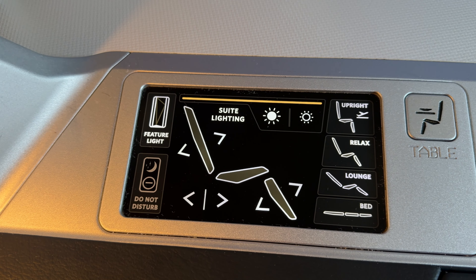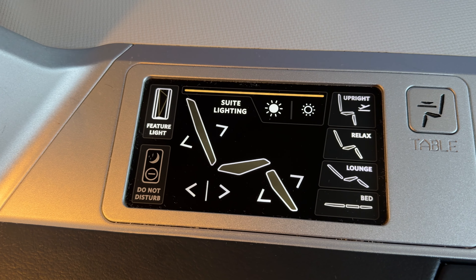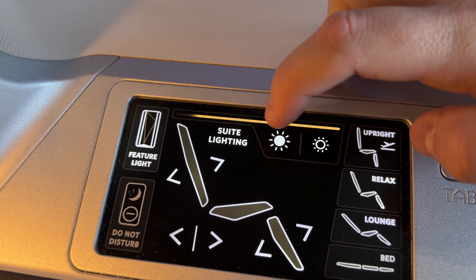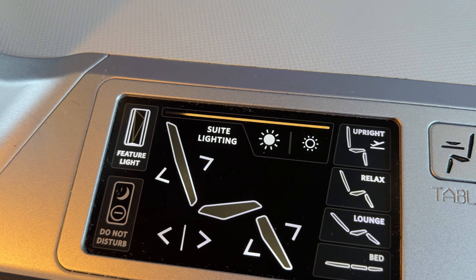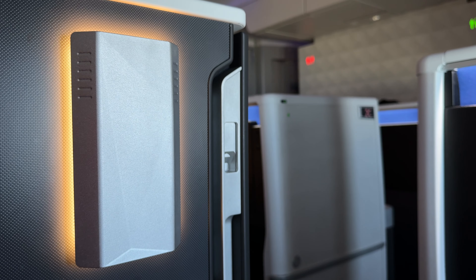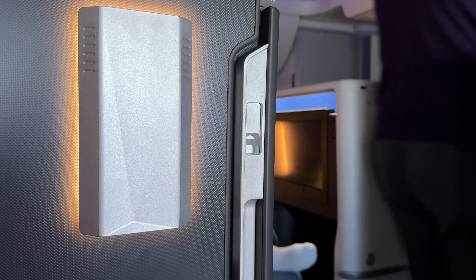The suite lights — which include the feature light, cubby, partition, and shelf light — can all be controlled via the capacitive panel. When adjusted, a light bar will appear above the suite light buttons, indicating which level of lighting has been selected. The feature light adds a warm glow to the side of our suite, the control flicking it on and off as needed.